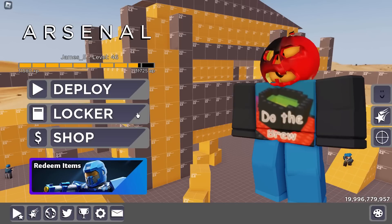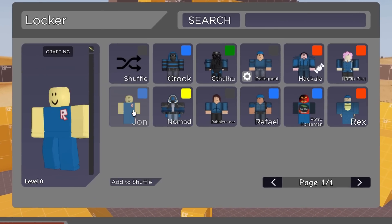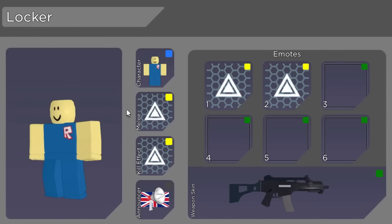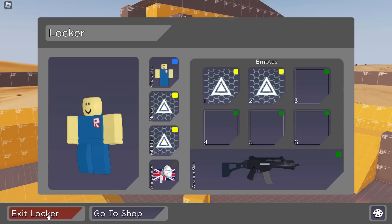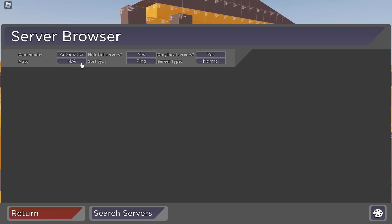We're going to close out of this and go over to our locker. Click on characters — we need to change out to John. Last time I got Retro Horseman, who looks awesome, but we're going to choose John. He's a classic looking guy. Then we need to go on the server browser and find a game mode that is Brick Battle on the Crossroads map.